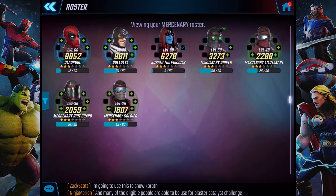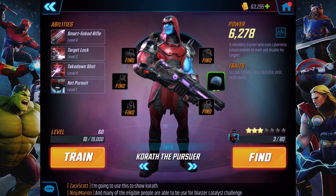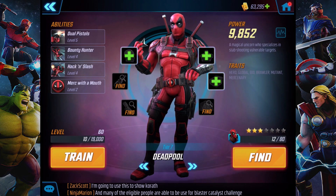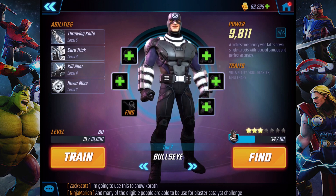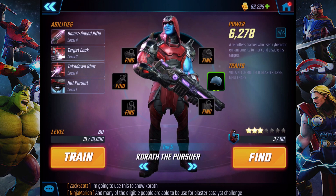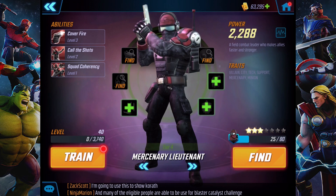I'm going to showcase Korath the Pursuer. He's like a non-minion and he's a relentless tracker. He uses cybernetic enhancements to mark and disable his targets. I have Deadpool at tier 7, Bullseye at tier 7, Korath at tier 5, Mercenary Sniper at tier 5, and Mercenary Lieutenant at tier 4.